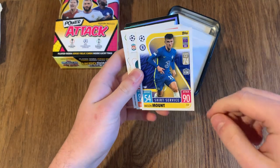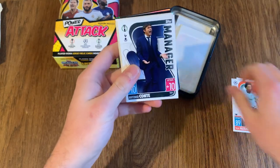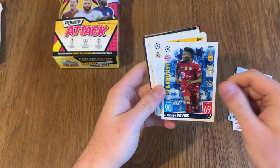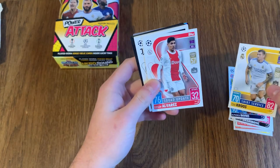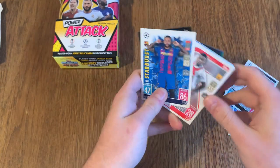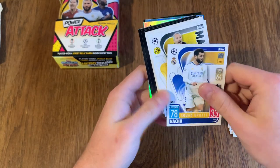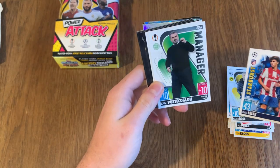So we've got Mason Mount Shirt Service — I'm not sure what that means. I know what wait kit means but what is shirt service? Maybe I'm missing a reference. We've got Starburst Alphonse Davies, another Shirt Service Tony Kroosch. We've got Starburst Depay — just like the sweets. Timba, Leroy Sane, Nacho... that's Nacho Fernandez.